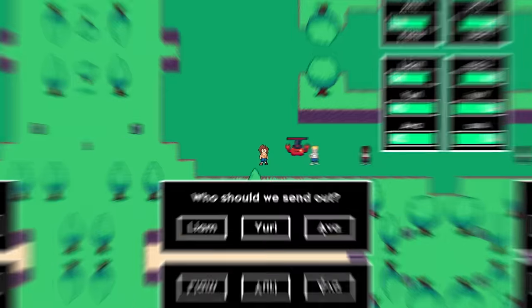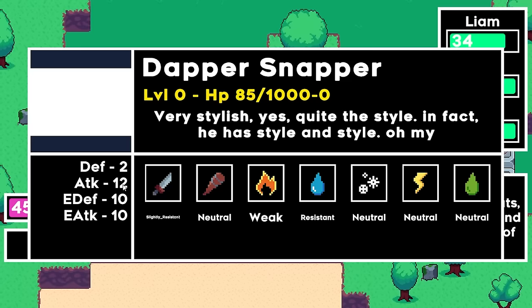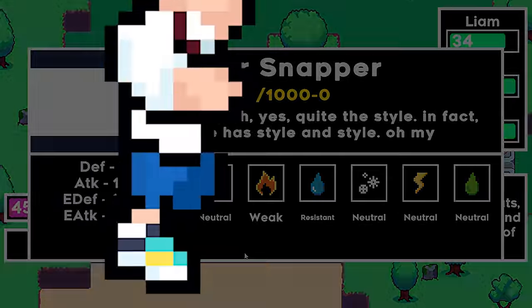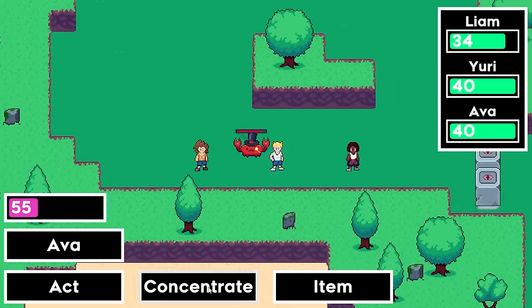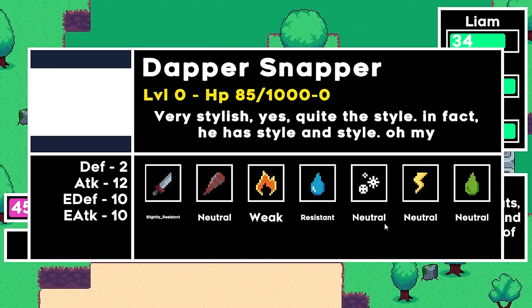On day 167, I started making a check screen for displaying the stats, weaknesses, and other details for the currently targeted enemy or party member. While setting this up, I also had to make icons for each damage type in the game. I worked on this into the next day, getting all the references working and the text properly displayed. I made it so that Ava has a unique act that can display this check screen for any instance. It's not very pretty yet, but I have a functioning check screen.